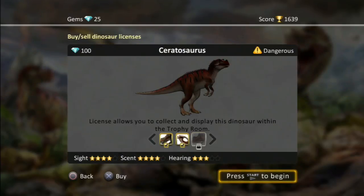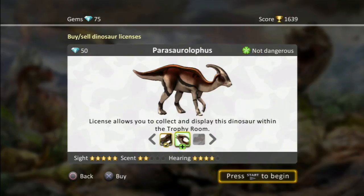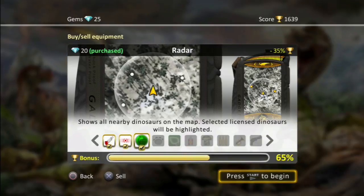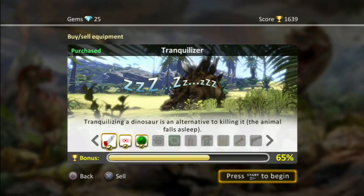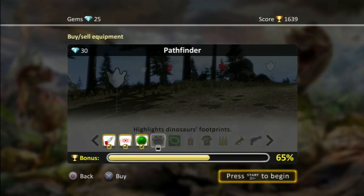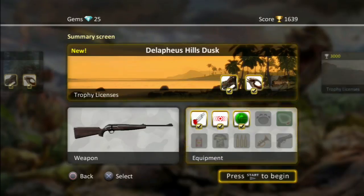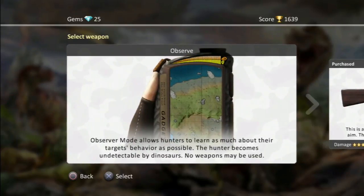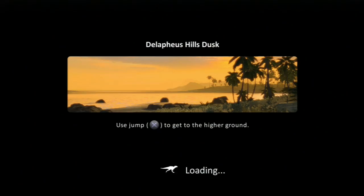We're trying to get enough gems so that we can start to hunt the Ceratosaurus, and we're nearly there — we only need 15 or so more gems, which we should definitely get. We're going to use our radar, our beeper, and our tranquilizer. That's the basic idea, really. Let's go hunt some dinosaurs.